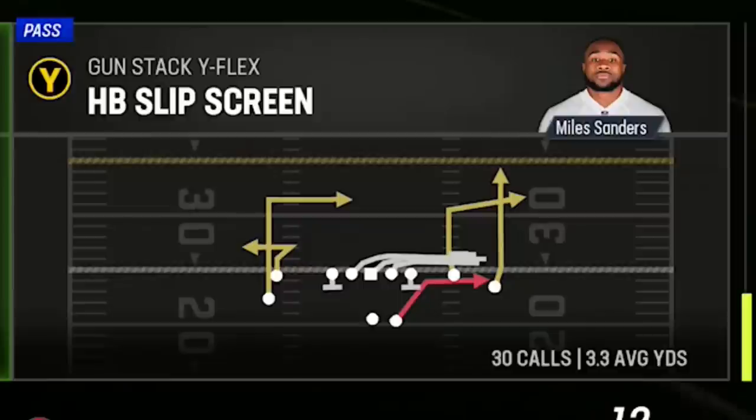If my opponent is playing a lot of deep coverage with safeties sitting back, it's best to hit them with a slip screen because they'll be the furthest away and won't be able to make a play on the ball.